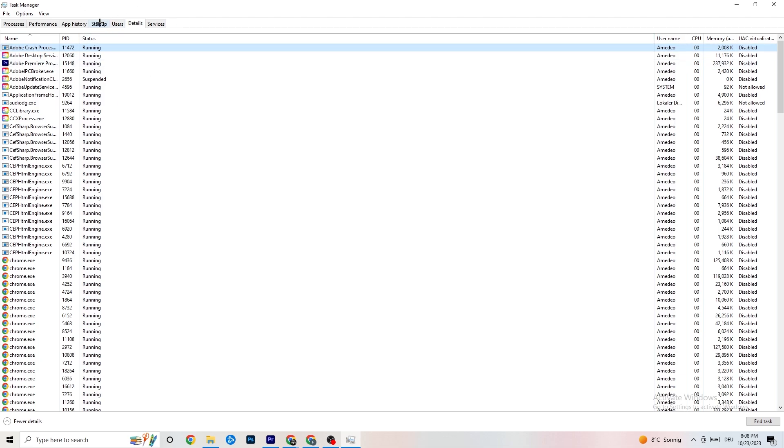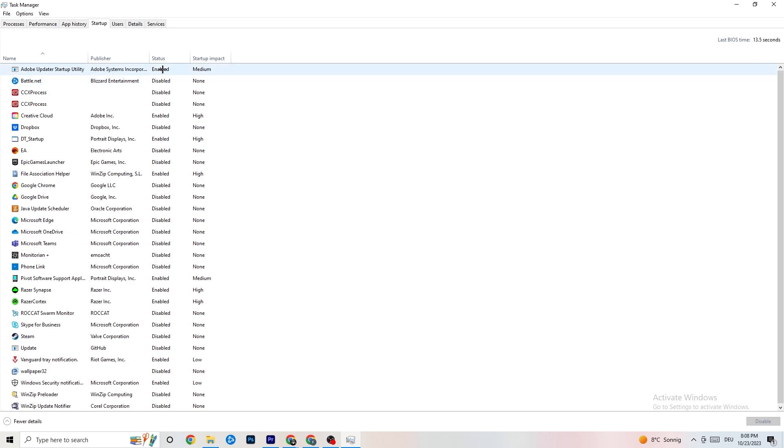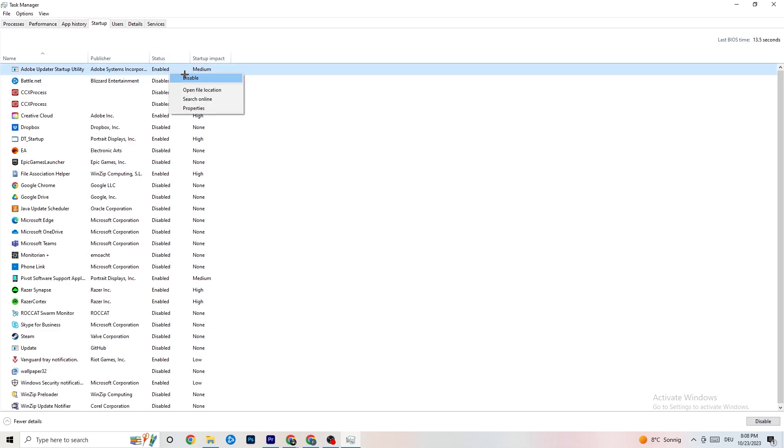Next, click on the 'Startup' tab in Task Manager. I've disabled nearly everything here. Disable every single program that is auto-starting in the background to decrease GPU and CPU usage. Right-click each program you don't need and click 'Disable.' Once you've done that, you can close Task Manager.